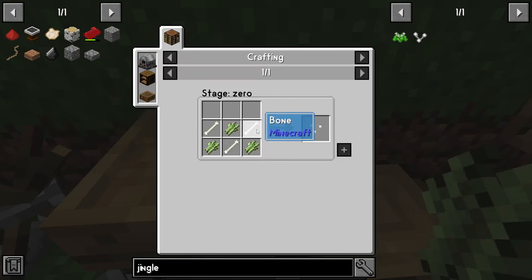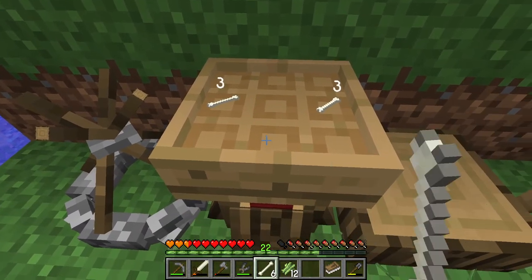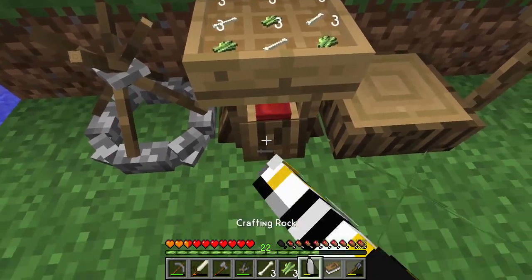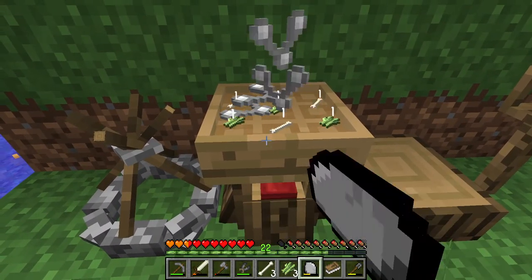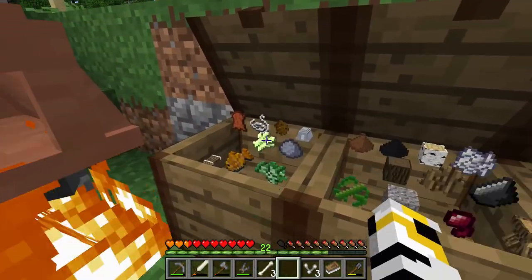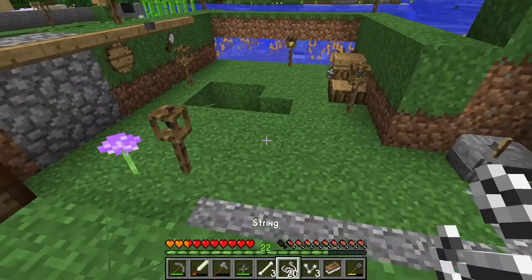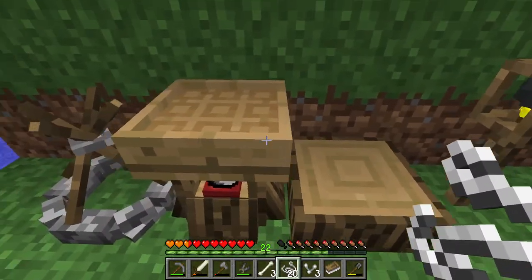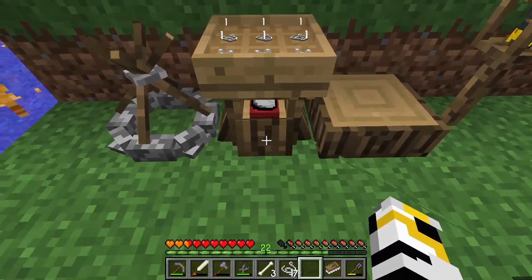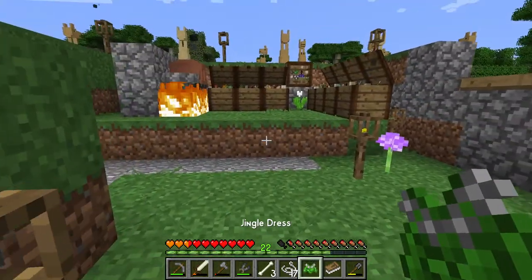We need string as well, so it's bone - two bones on top. One two three, one two three, one two three. Bones can go back - actually no, we'll keep the bones because we need them for chimes. We need some string, and this will get us the jingle dress. This helps make more music.